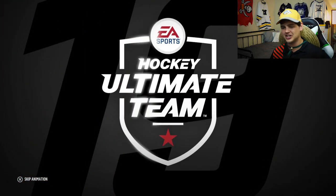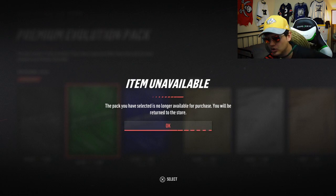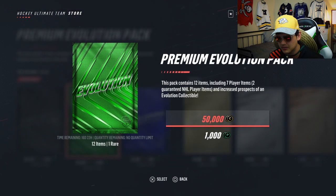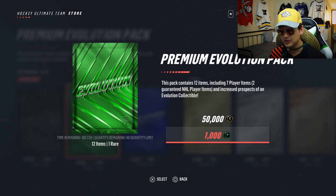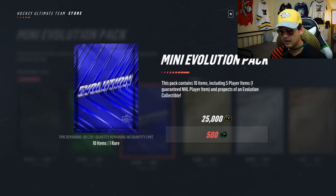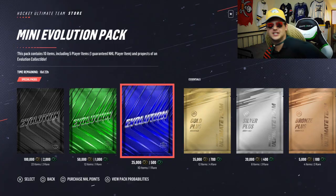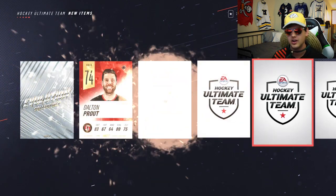The premium evolution pack did awesome for us — we got an Eric Carlson and the 10th and final evolution collectible. Now I'm trying to evolve but it says item unavailable. What the crap? How many of these things are we going to be locked out of? It says no quantity limit but when we try to buy with 2,000 points — item unavailable. No quantity limit, item unavailable. We've reached out to our contacts to find out what's going on, but until then we can still open mini evolution packs.